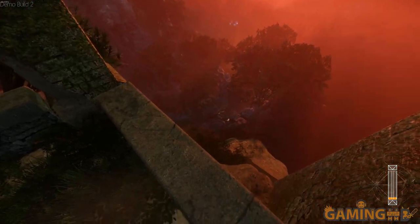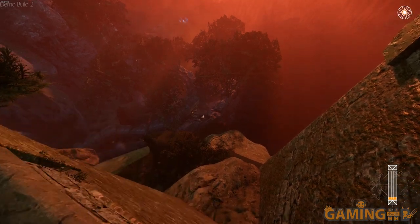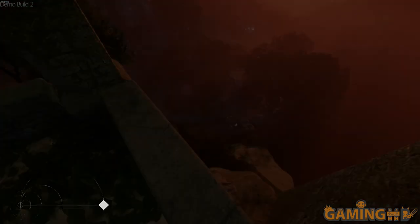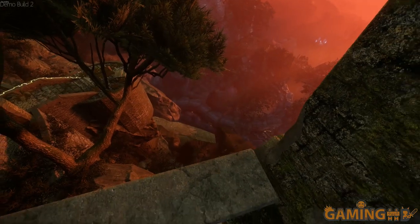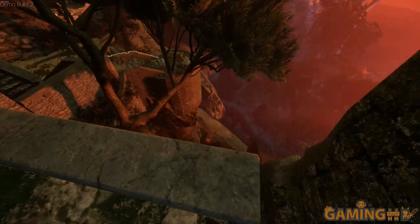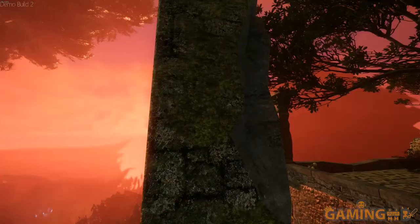I wonder what would happen if I just fell down here — can I save? Okay I saved. I'm gonna jump down. Initially I did not die — but then I died. So the fall didn't kill me immediately. Oh, it reloaded right from where I left off. It just went dark there for a second — did I stick my head in the texture? Did the sun explode?